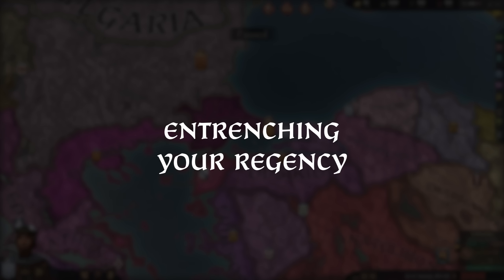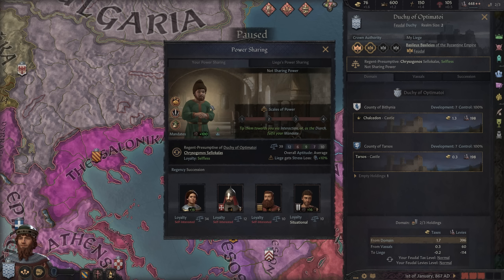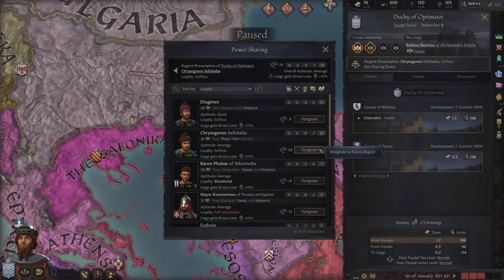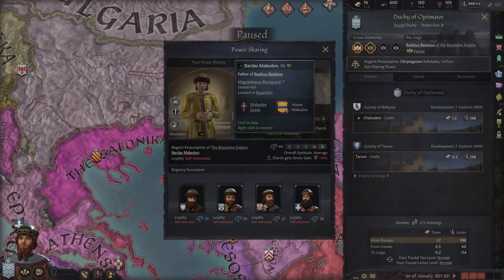Entrenching Your Regency. At any point in time, you can quickly take a look to see who your own regent will be should you choose to leave the realm or otherwise become indisposed, and similarly, you can see who your liege is going to make regent if they find themselves in need of one.